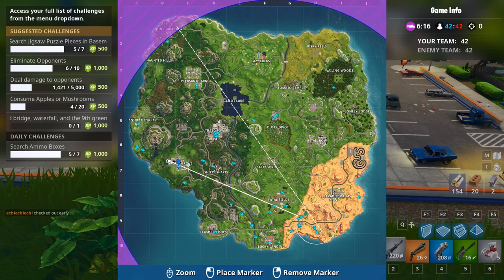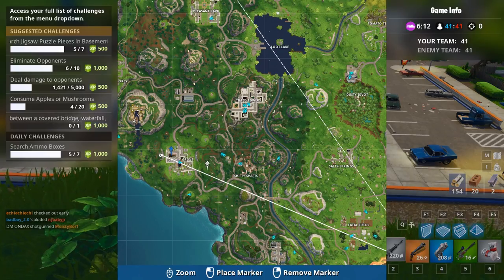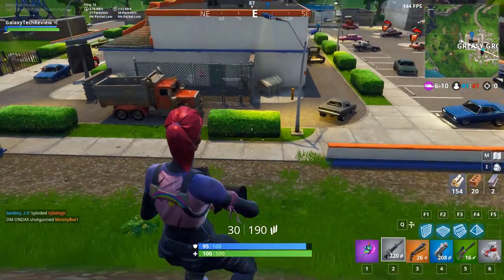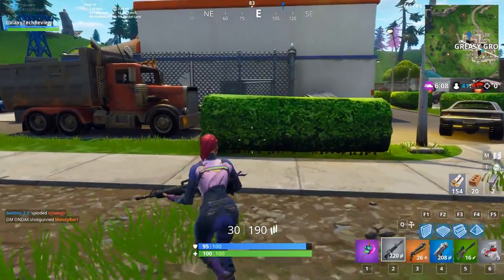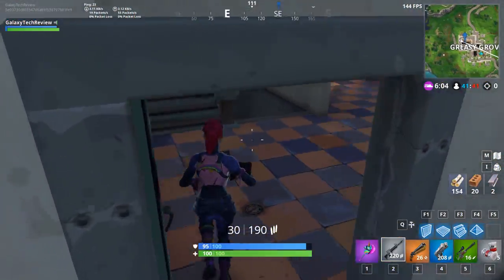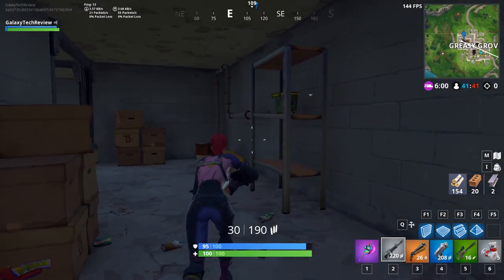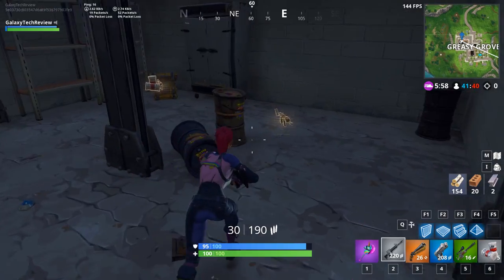Number six is going to be located in Greasy Grove at the Durr Burger restaurant. You're going to want to go to the basement of the Durr Burger restaurant, and this is where you'll pick up piece number six out of seven. There are two more locations — I'm not going to go over the last one but I will show you where it is on the map. This one will get you number six.